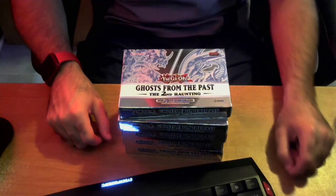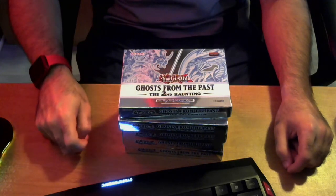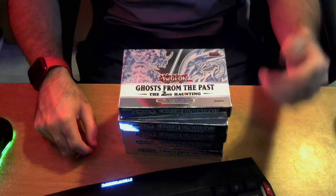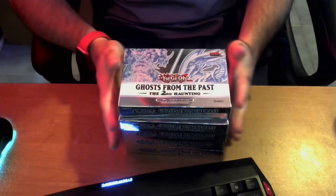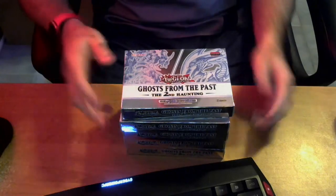Structure Decks are selling at MSRP. Dimension Force will probably sell at $60 to $65. Grand Creators was a little bit above MSRP. Dawn of Majesty is still at MSRP, so they've got some really great deals. I'm going to have a link to their website in the description. Also, we got Scarlet Nexus today — a game I've been wanting to play for quite a while, so we're going to be grinding that out after we get these packs open.